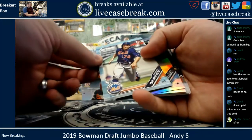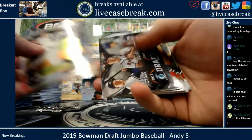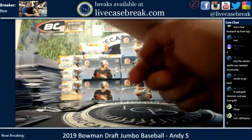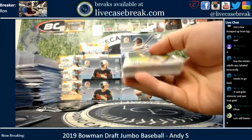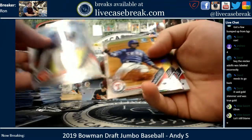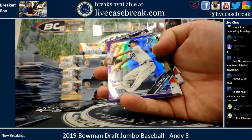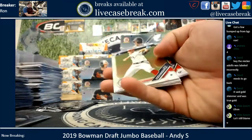Sky blue paper of Jimenez — that's 499 out of 499. Sky blue paper of Jimenez, Franco refractor, JJ Goss purple — 162 out of 250.